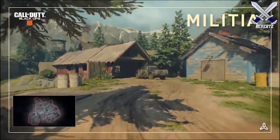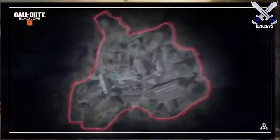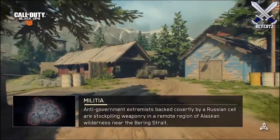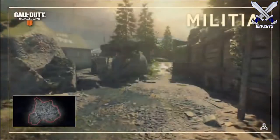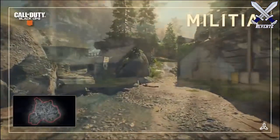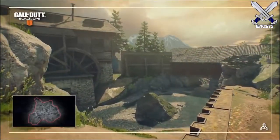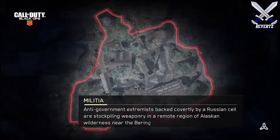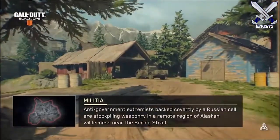The final new map is Militia, which instantly gives me Black Ops 1 vibes — I guess because of the color or something — but I love everything about this map. It's set in a remote region of the Alaskan wilderness and looks so different compared to the generic theme of most COD maps. Militia seems to have a circular flow, and any COD player can point out the layout feels a little off. It's one of the maps I'm most excited for out of the 15.